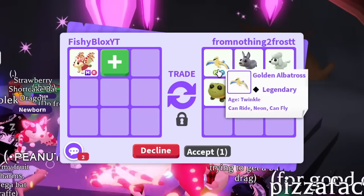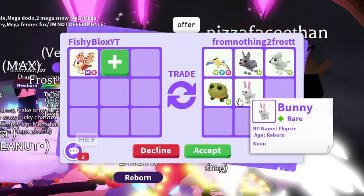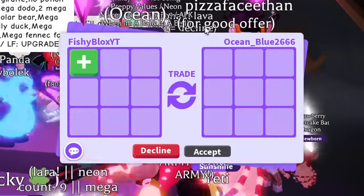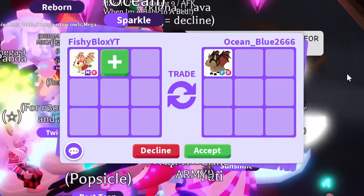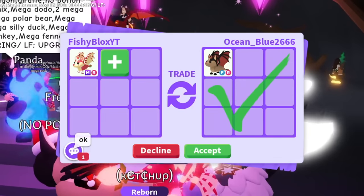We have 'From Nothing to Frost' — a golden albatross, a neon donkey, a neon poodle, neon bullfrog, and a neon bunny. This guy with the mega bat dragon is following me around. Imagine I get offered a mega bat dragon... wait, I just got offered a bat dragon for it! That's tempting — I told them I'll think about it. I think this might be my favorite offer so far.